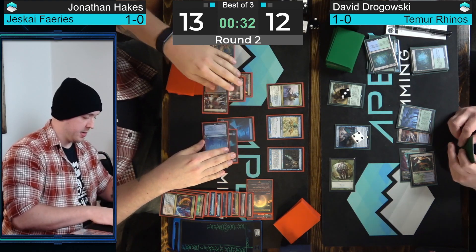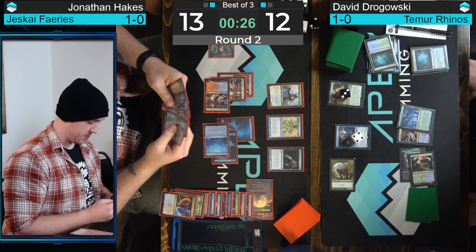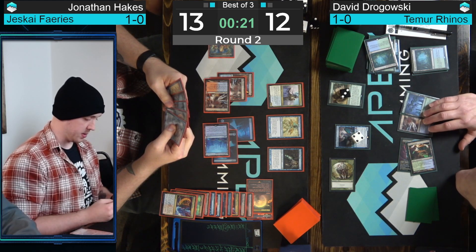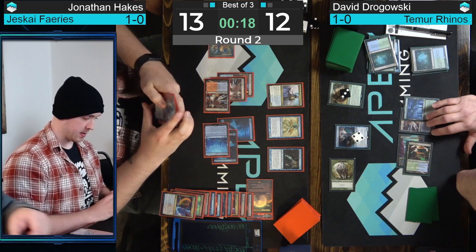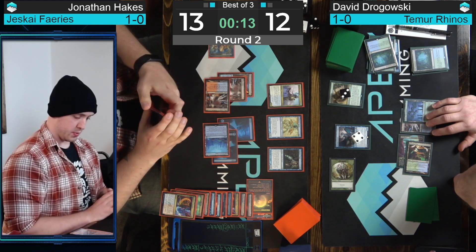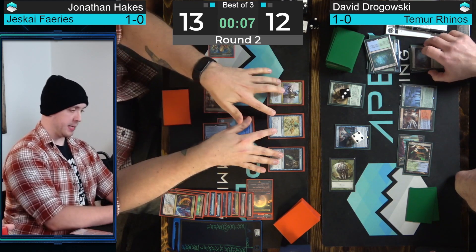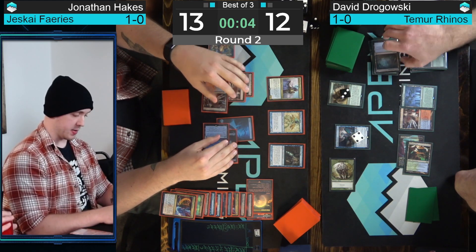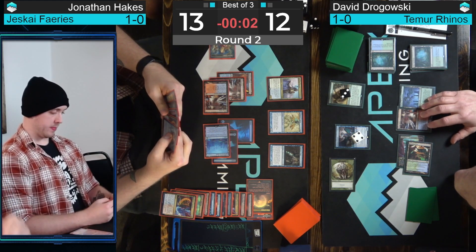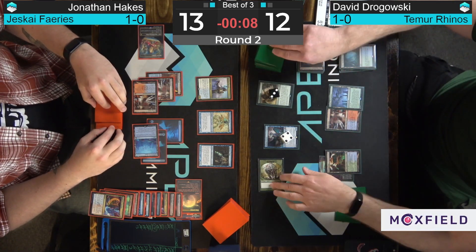Casting the Mariner — now facing down an immense amount of pressure: 7/7 Merktide Regent and the 4/4 Rhino. It's only 11 damage so not threatening lethal next turn. But without a block, anything like Fire/Ice or Bonecrusher Giant's Stomp can potentially finish the game. This game really came down to Hakes not having any pressure early on — even if he just had a 2/1 Snapcaster Mage attacking in those early turns or an Unsettled Mariner, that would have made a huge difference. Wasn't able to chip away at Dragowski's life total, and now just doesn't have the oomph to get through with Dragowski still at a healthy 12.